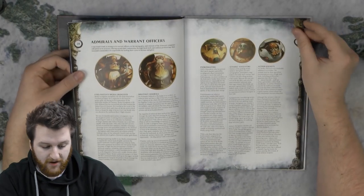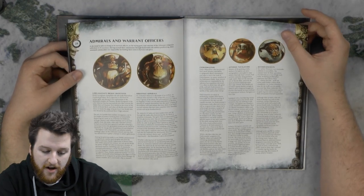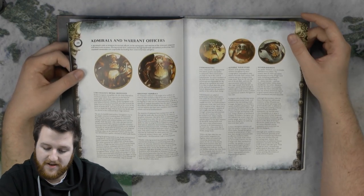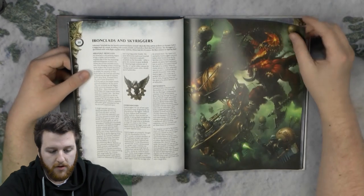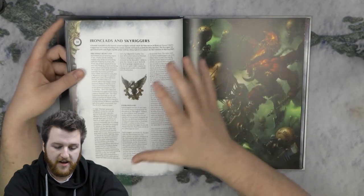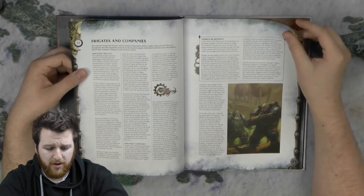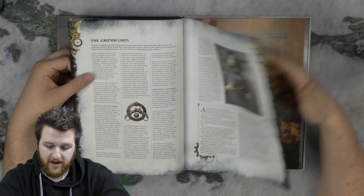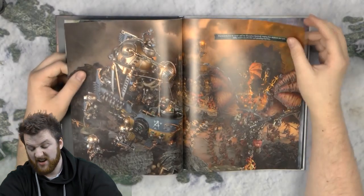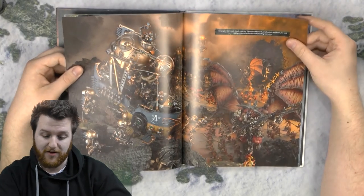Then it goes into the different units. You've got your Log Magnate Brok Grungsson, which is one of your top boys. You've got your Admirals, your Endrin Masters, your Aetheric Navigators, and your Chemists as well. Then it goes into your Ironclad, your Skyriggers and stuff like that. It's a beautiful, beautiful book — absolutely fantastic artwork. That picture is absolutely fantastic. I love it.